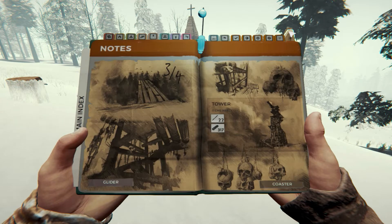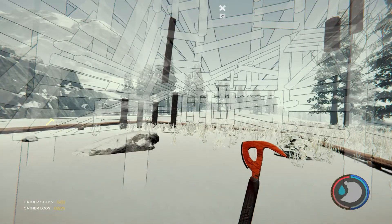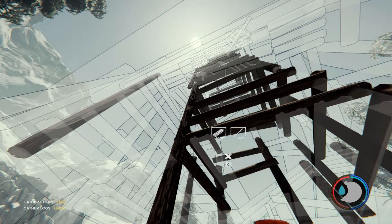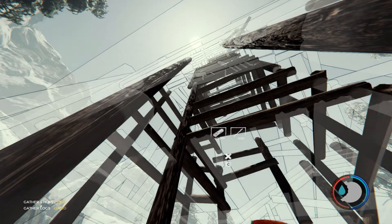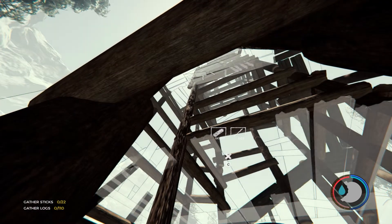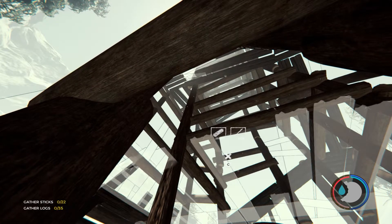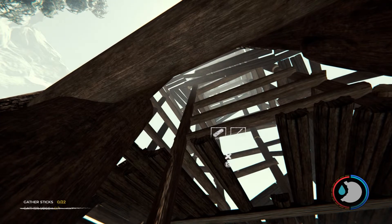The glider we already saw. Next we have the tower. It's very high and extremely useful. I will show you why. We can build it - it's extremely high. I think it might be useful for us to use our glider from it.